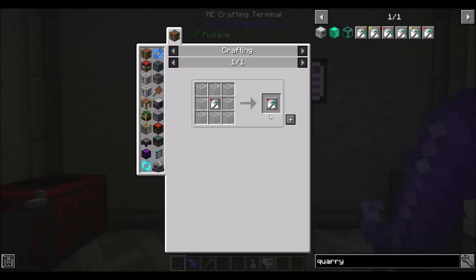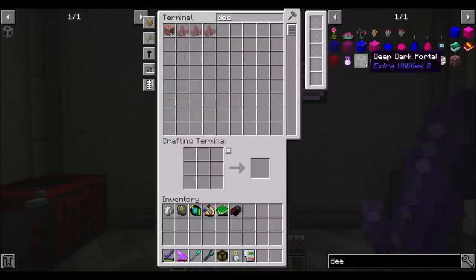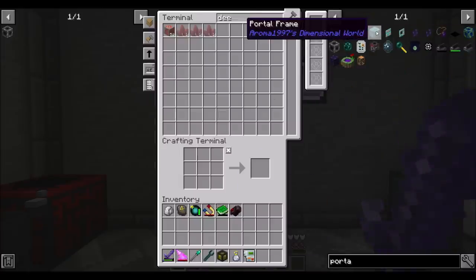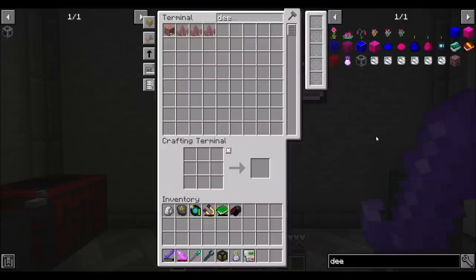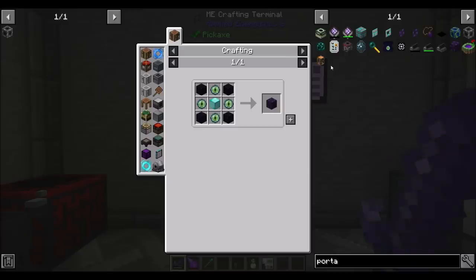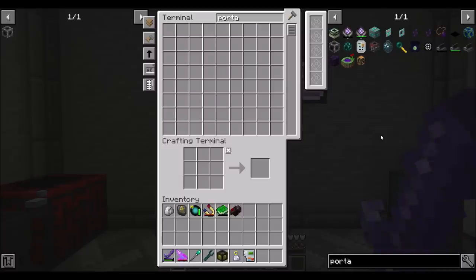I wouldn't mind checking out the deep dark in this pack. What would be involved in getting to that portal? There's also Aroma's mining dimension, though I think the deep dark would be the better place to do mining. There's also a portal to the void - a super void world. I like my void worlds. But yeah, let's do the deep dark portal.